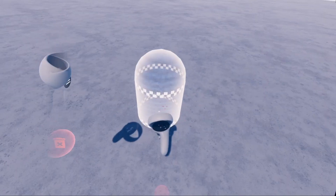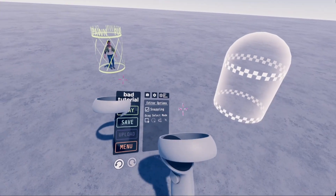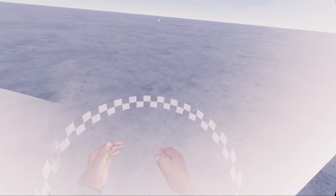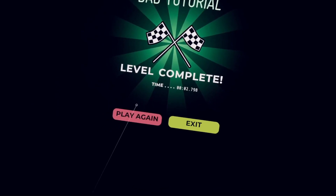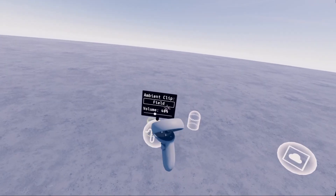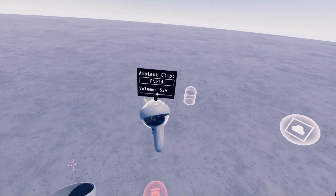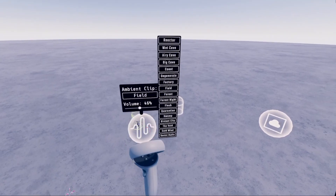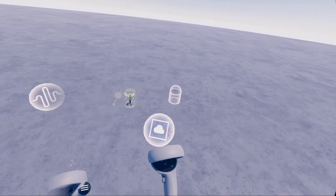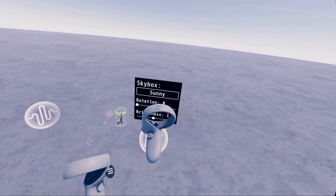And you're gonna see this — this is the ending thingy. So if you just click Play and you walk into this, it's gonna say Level Complete. Then you're gonna see this, which lets you choose the ambience. Right now it is set at Field, but you can go to any of these. Just set the volume of it. Then we've got this — this is the sky box.